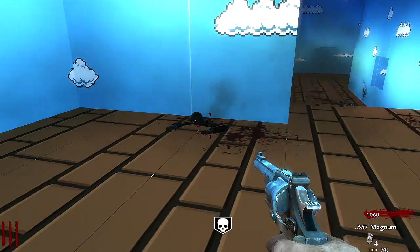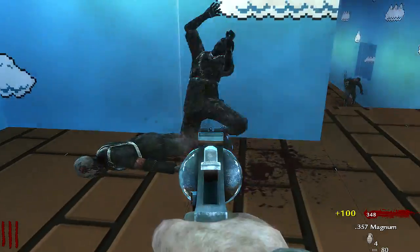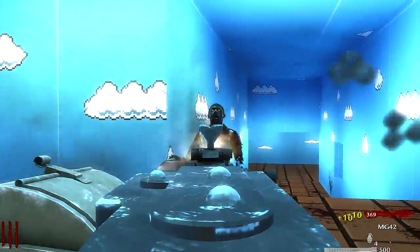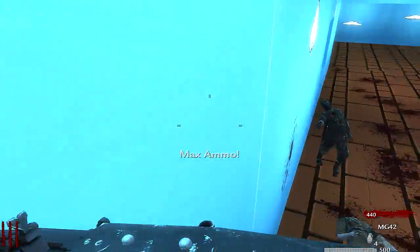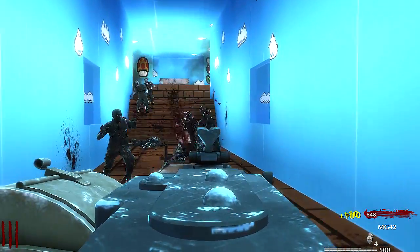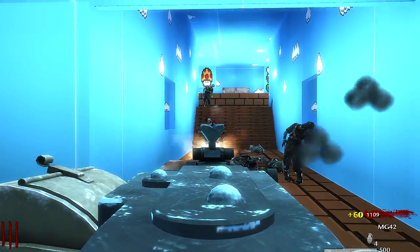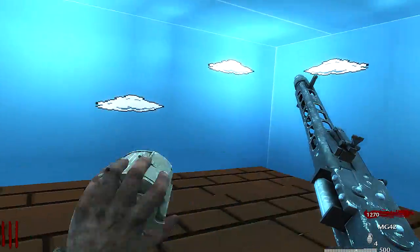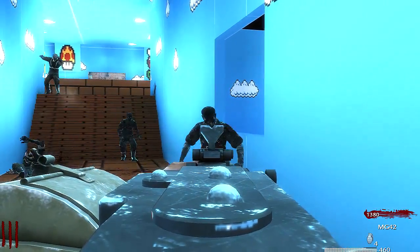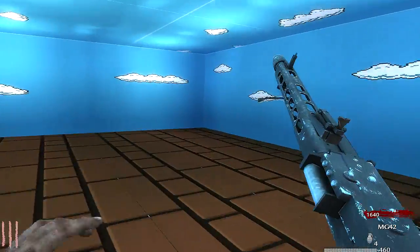So yeah, I played this map once before and I made it to round four. I died because I got a Molotov from the mystery box instead of a gun, and then zombies swarmed me. But hopefully I can make it to maybe round seven or eight. This is a really small map, I really don't know if I can even run a raid train down this hallway without getting caught, so the odds of making it to a really high round are low, but I can still try.